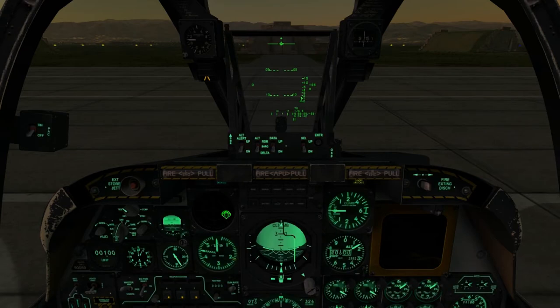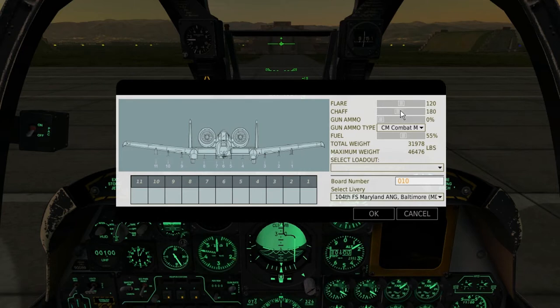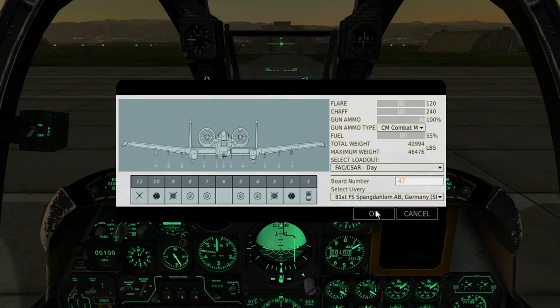Next, open the rearm/refill menu with Right Alt and apostrophe. Please note that FC3 planes must have engines fully shut down to rearm/refill. Edit the flare, chaff, gun ammo, and all that sort as desired. The preset loadouts are created prior in the mission editor, which I'll cover in a separate video.